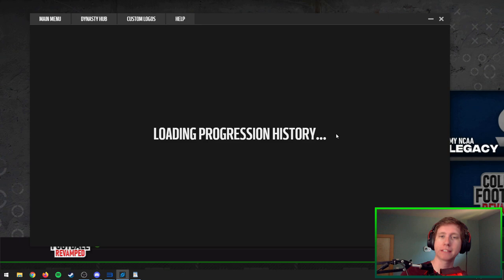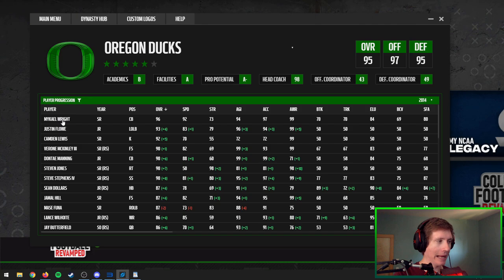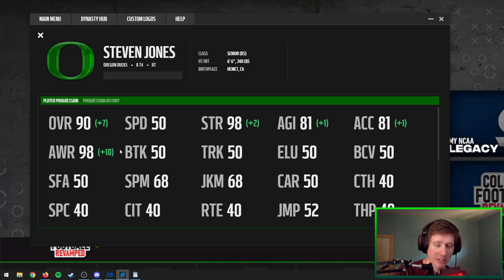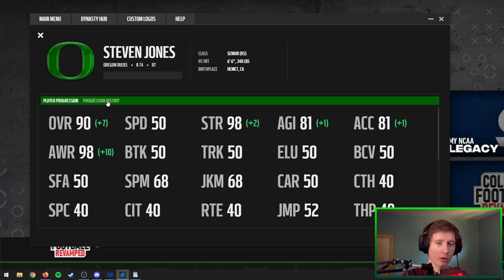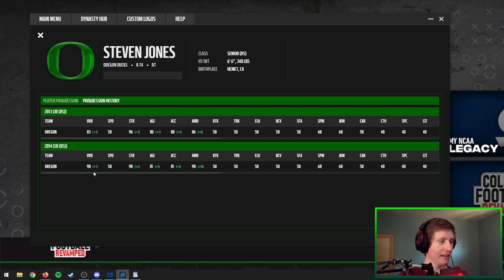You can look at entire classes and entire teams, but beyond that you can also look at individual players and their entire history. Clicking on a player brings up their player progression screen for the current season. For example, Stephen Jones shows plus ten awareness and plus seven run blocking in the 2014 off-season — very similar to the scouting screen. Right next to this is a Progression History tab where you can see how they changed between seasons: he wasn't 80 overall in the first year, went up three in season one, then plus seven in season two. You can even look back at players that aren't on your team anymore.